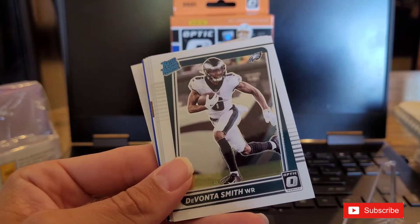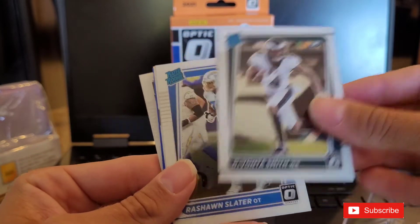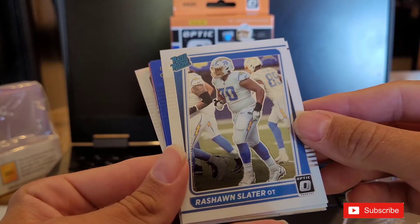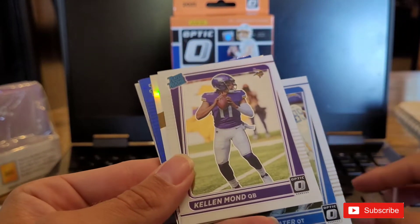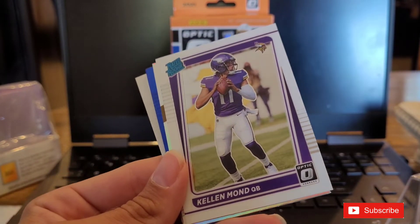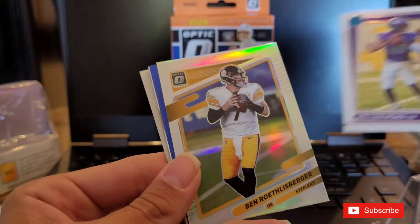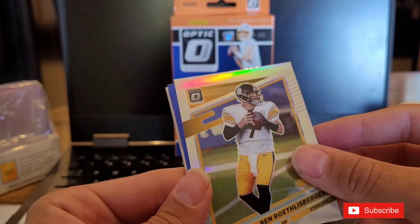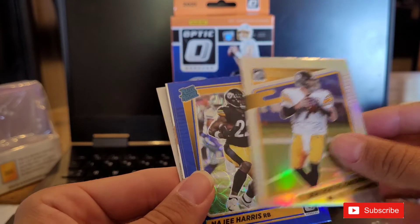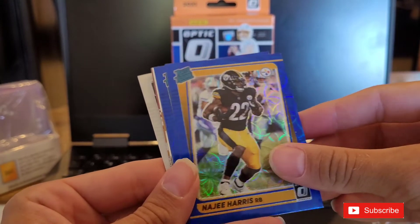DeVonta Smith - I'll sleeve him up later. Rashaun AC Slater. Kellen Mond, who was just released and I saw on the way home he was picked up by the Browns. Ben Roethlisberger - not ideal, not who we wanted on this. The scope card is Najee Harris.